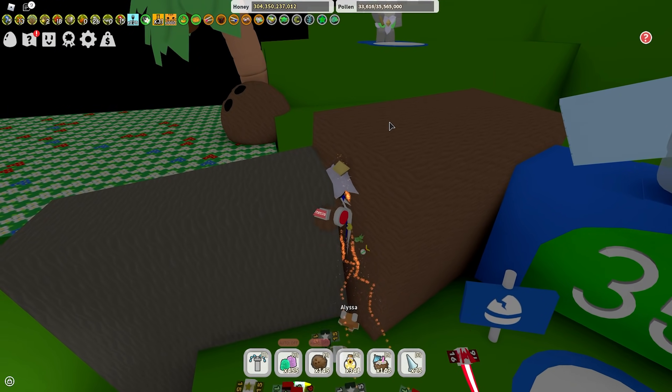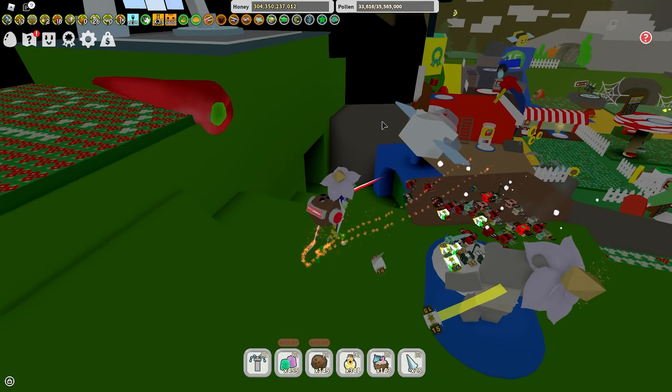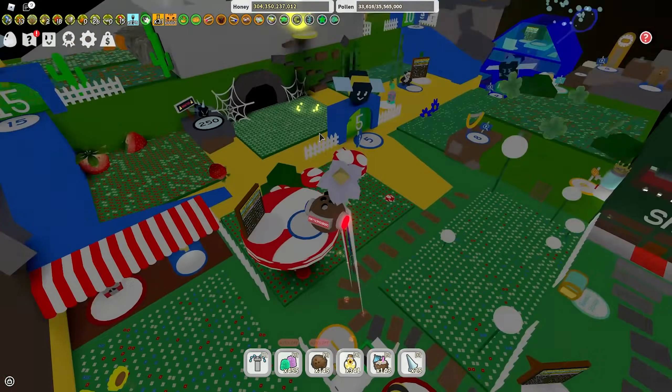Moving on to the second best color at the moment — there's a fight over which is better, white or red. At the moment, white is worse than red. Why is white worse than red? Because white is way too RNG.